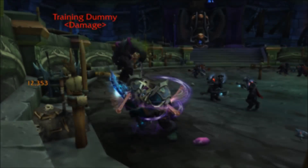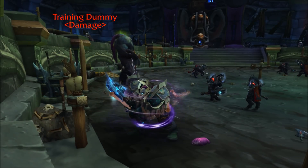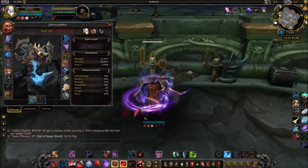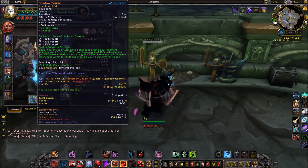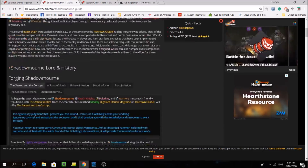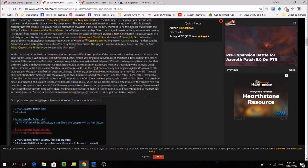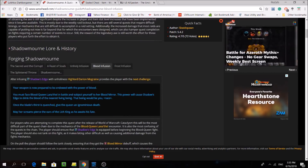The next method is the questline for the legendary weapon Shadowmourne. This one takes by far the longest, and you have to have a Death Knight, Warrior, or Paladin in order to do this. But the rewards are by far the best. If you want to farm ICC anyway for, say, Invincible, you might as well do this on the side. The questline is completely soloable at max level, save the Blood Infusion quests, which you can easily enlist some help for by paying some people or getting some friends.